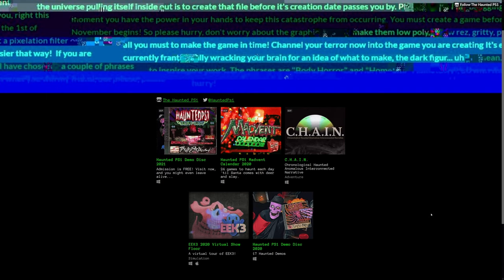First and foremost, I absolutely need to shout out the Haunted PS1 itch.io page. This is where you're going to be able to find all this stuff. If you want more after this, there's also the Haunted PS1 Demo Disc 2020. But this is the one we're going through today.